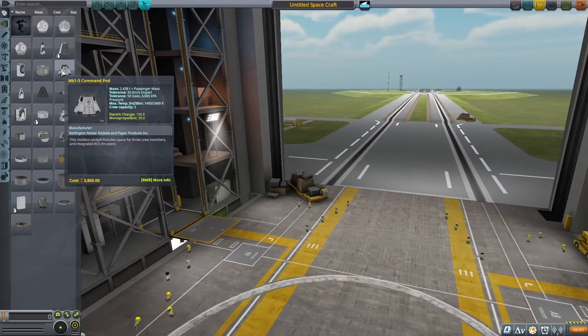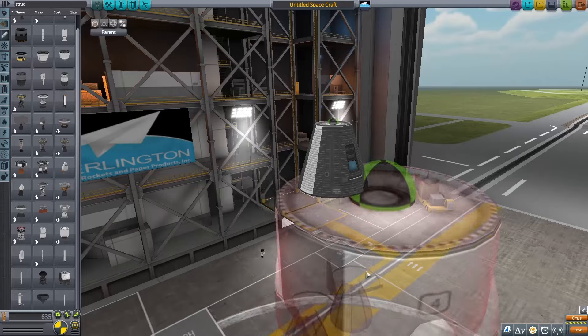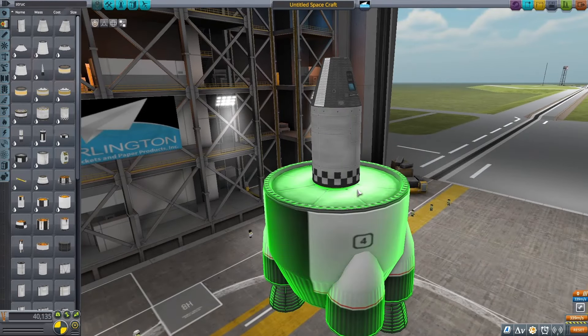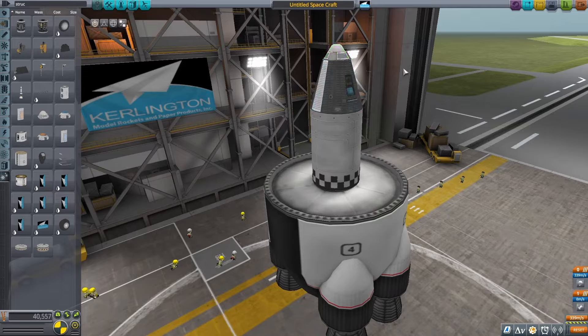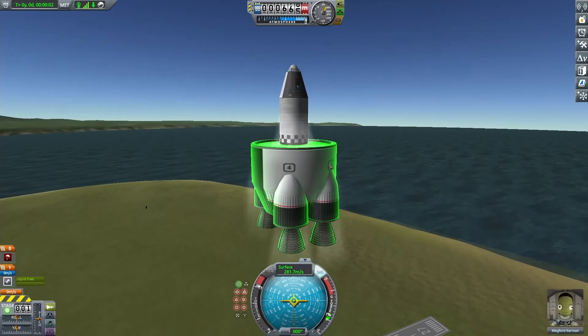Starting out in the sandbox, first thing I do is put down a crew capsule and after that I put down an engine. You can just see the size difference between these and it's a little ridiculous. So I put down a small fuel tank and a parachute just for fun, and it just took off so fast and then ran out of fuel immediately.